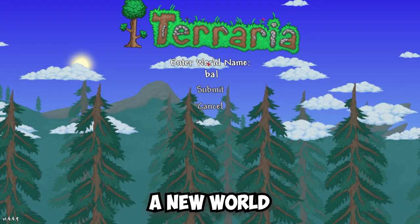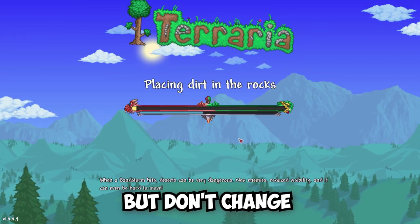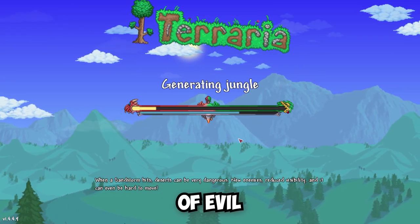Paste it and create a new world. You can change the difficulty of the world, but don't change the size and type of evil of your world.